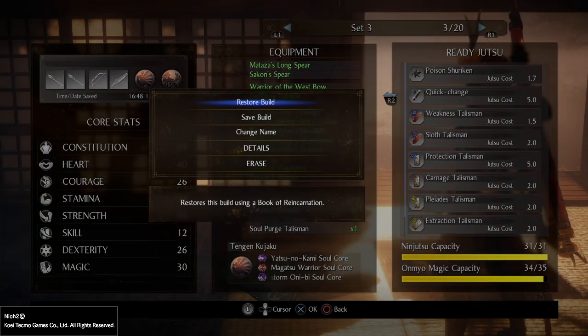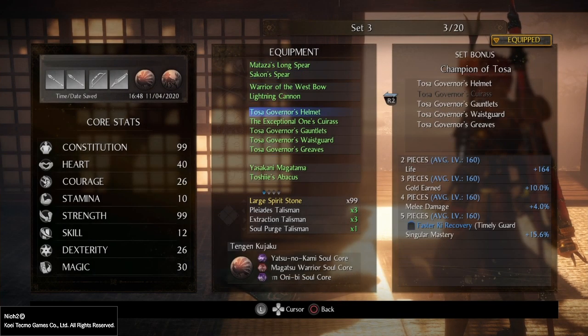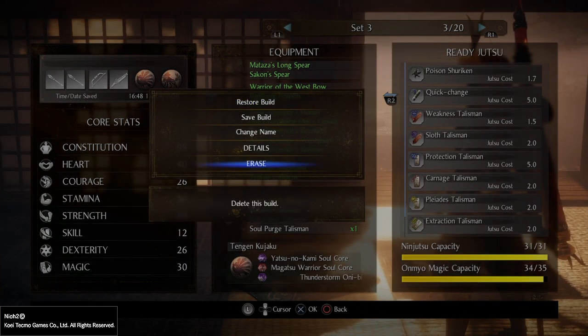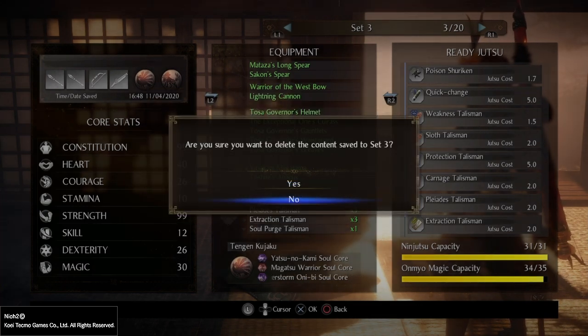By clicking X again we can do certain things: we can restore it, save something on top of it, change the name, see the details of items and the bonus taken from any set, or we can erase it. Naming your builds will help you find the one you want easier, and erasing it will of course empty up the slot.